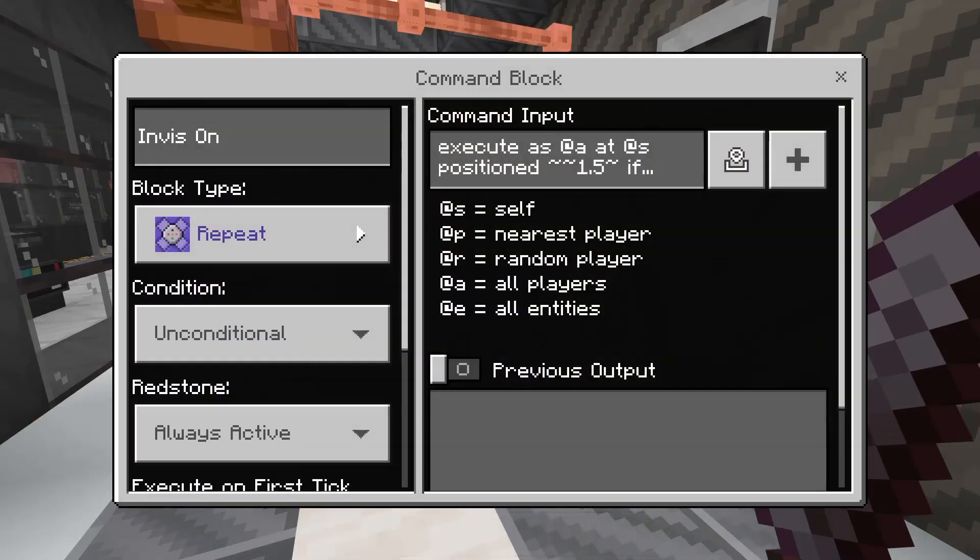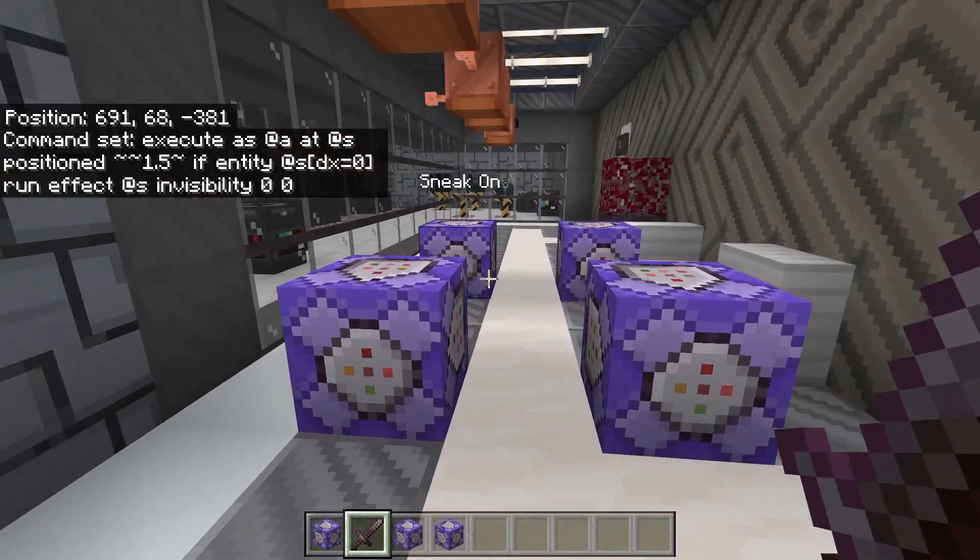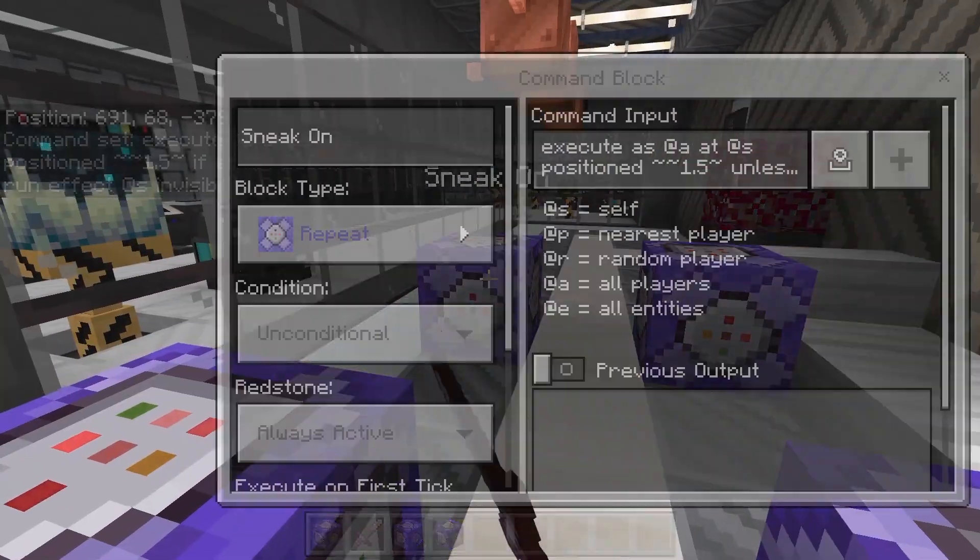The other command is the exact same command, except where it said 'unless entity' in the last version, it says 'if entity' here. And that's pretty much all there is to it — I have these two versions.